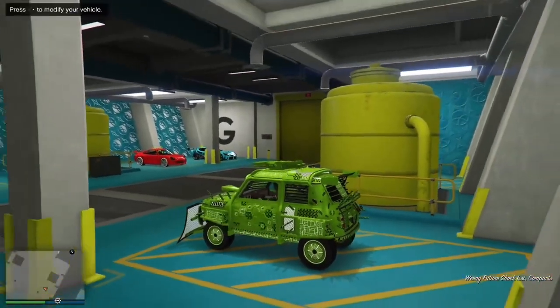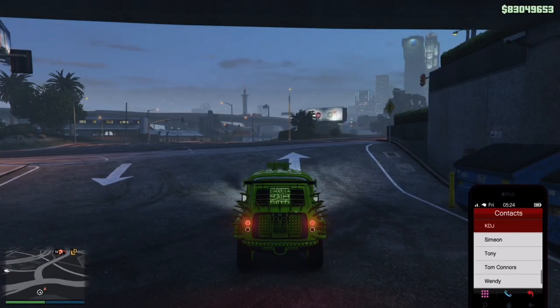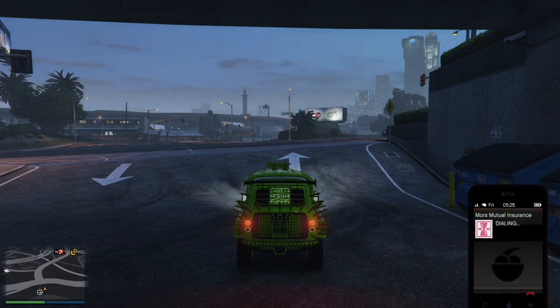Now jump into the Issy — not the Free Energy, the Issy — and drive out. Once you're out, call Merryweather and request to fix the car you've blown up, which is the Free Energy or whatever car you don't mind losing.